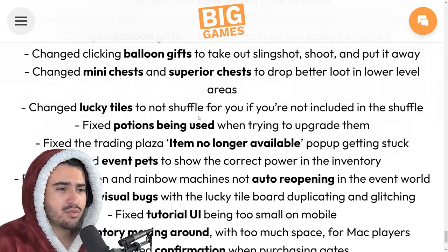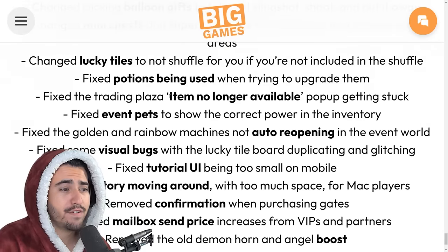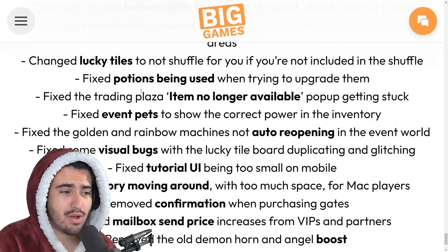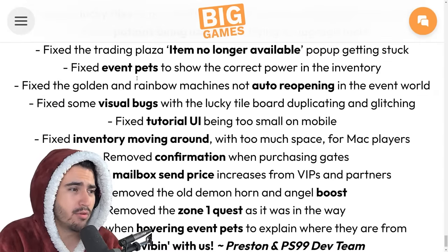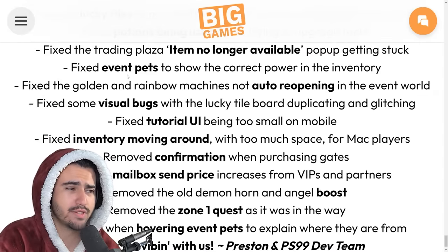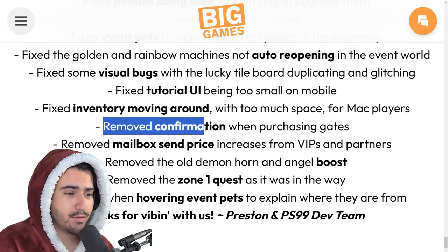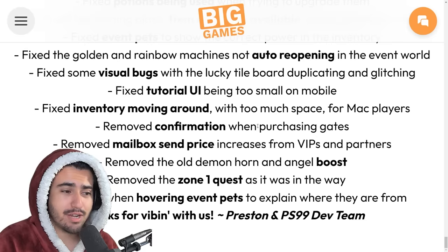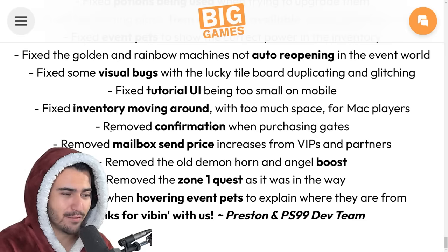They changed lucky tiles to not shuffle for you if you're not included — that's a good change. They fixed that item-no-longer-available pop-up that kept getting stuck on screen, which was making trading pretty much unbearable. They also fixed event pets to show the correct power in inventory. Finally, they removed the confirmation when purchasing gates, which should save some time when grinding new areas since there's really no reason to have a confirmation there.